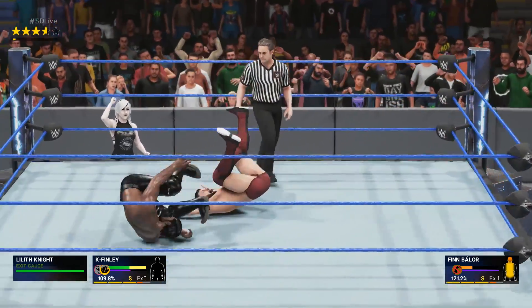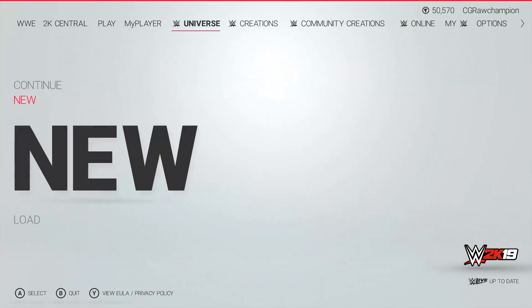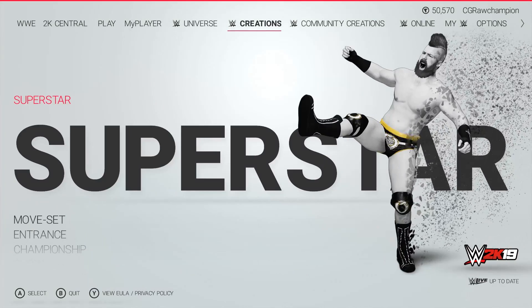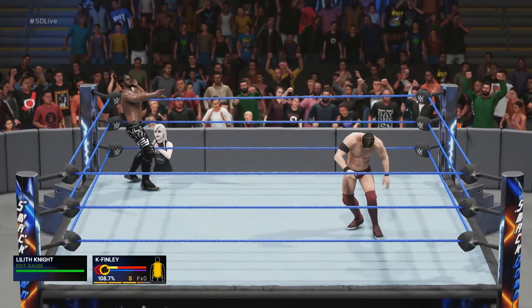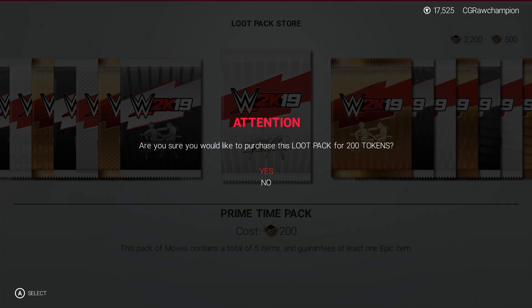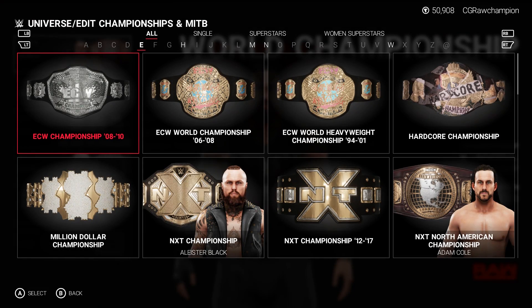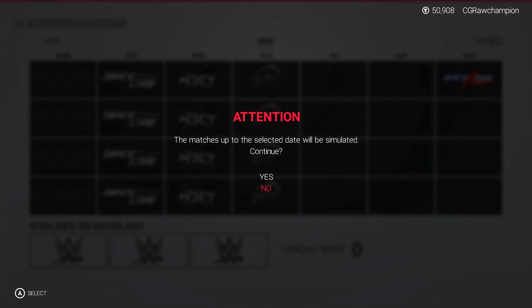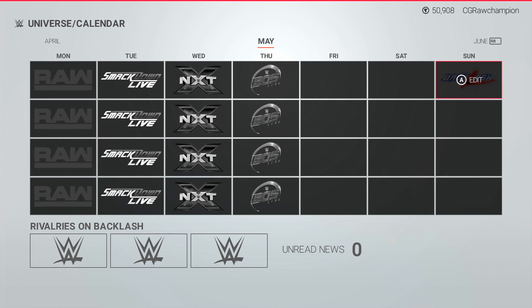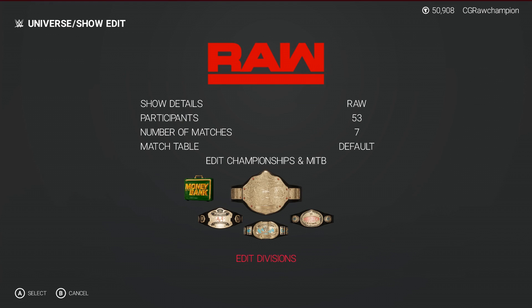The Daniel Bryan Showcase takes an interesting twist with a documentary-style presentation, but quickly turns into the objective-based gameplay you've come to expect from Showcase mode. 2K Towers, as we all know, feels like something out of Mortal Kombat. The towers rotate on a daily basis and can be a great source of VC for those looking to dive into the MyPlayer modes a bit more. Universe mode is still going strong and gives players more control than ever. Without the restrictions of past iterations, it'll take some time to get used to the freedom and new ways to control your universe. However, for fans of the mode, it'll be well worth it.